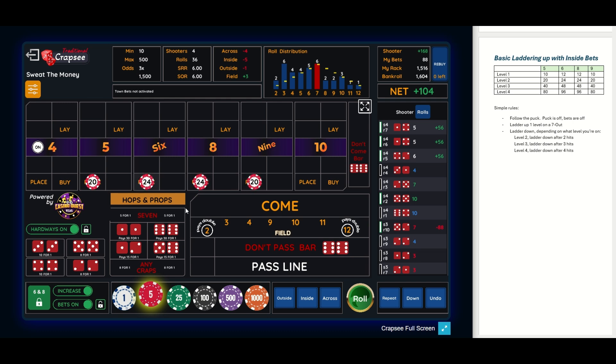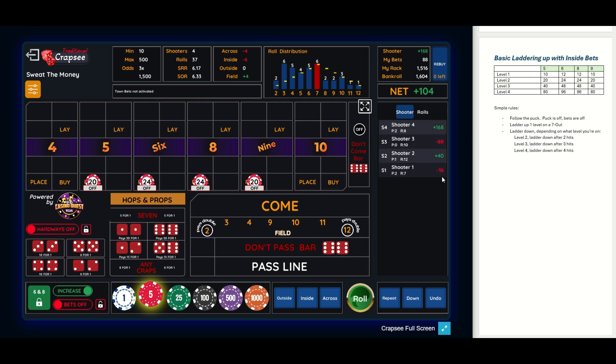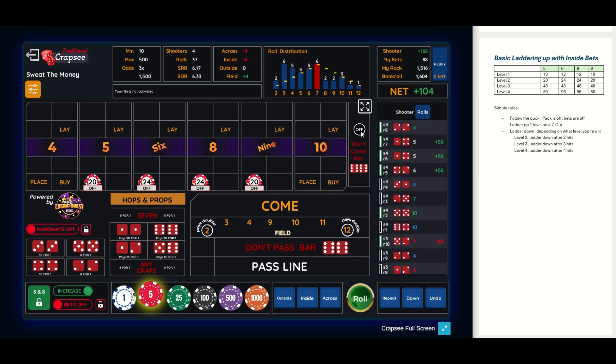Okay, we're back down and we need two hits to regress back down to level one. There's a four — that's the point, so the puck is off, bets are off. This is a basic strategy — you could say it's a martingaling laddering because we're doubling, but it's a basic laddering system. We're at thirty-seven rolls. Let's try a couple more shooters. We lost money on shooter one, won money on shooters two and four, and lost on shooter three.